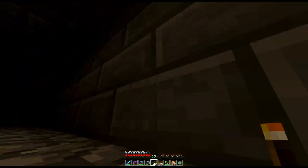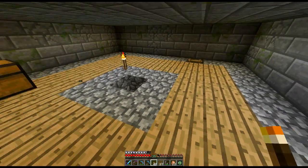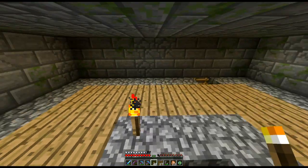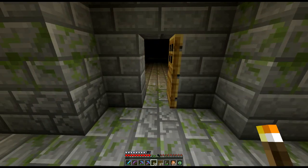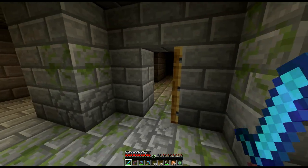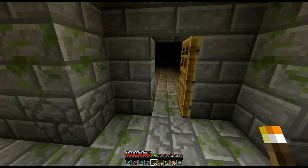We found a secret room with a chest! It usually doesn't have very much in there — a bit of iron, some apples. We'll probably take the chest anyway. That goes down to nothing. There's a creeper there — I saw you — and a spider. Let's go through different areas. This is the only thing about these places. Nothing else here, so I'm going to have to go that way.